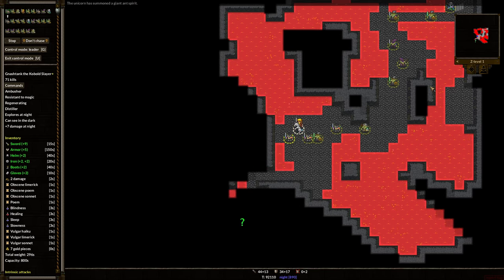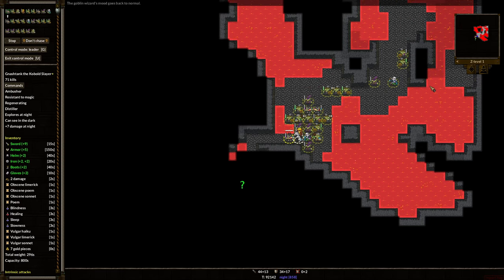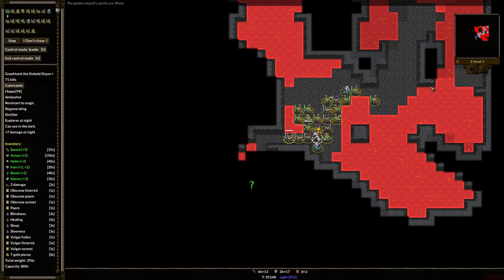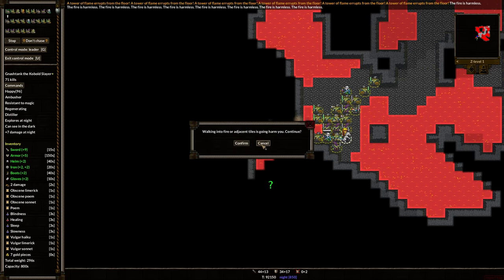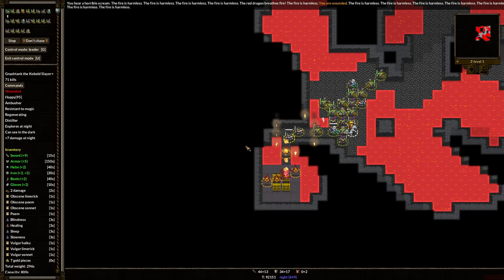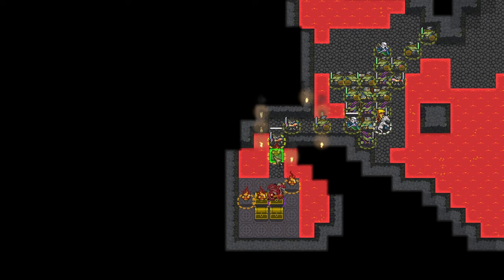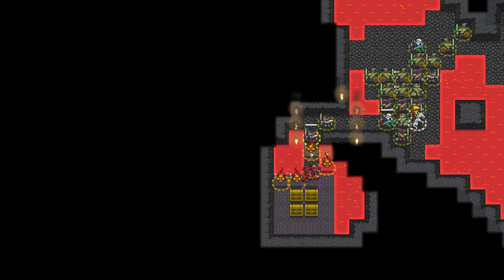Everybody group up. Group up. Oh boy, very tense. Everybody group up. Come on y'all. Walking into fire is going to harm us. Cancel. Everybody back — oh no! Nash Tank maybe toast here. Oh, there's the dragon. Can Nash Tank throw — how does he throw Potion of Sleep? Throw. I can't throw it that far. Is this a Fire Elemental? Poor Nash Tank is going to get hammered. What can we do? Well, what we're going to do is just keep a close eye on Nash Tank. Wow. We're going to back up a little. What? Oh my God — we did it?!